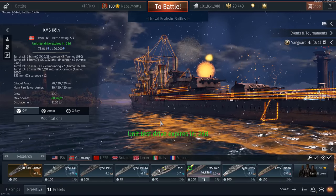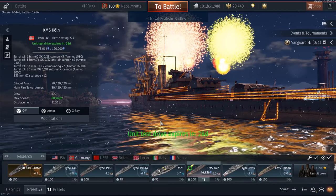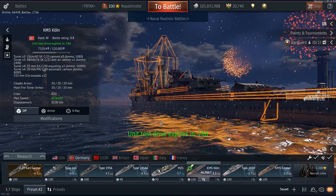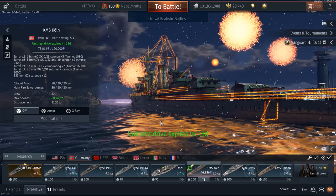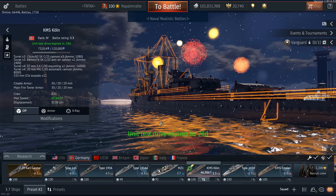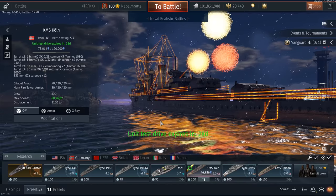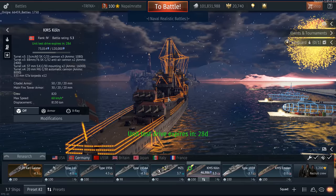I also don't know how good the KMS Köln is in a direct fight against destroyers and all the other old light cruisers that people currently play trying to get their hands on the new light cruisers. This is a monster — a monster in terms of sniping and eating up damage at long ranges. But if you play the ship wrong, try to brawl and do crazy stuff with it, you get punished.